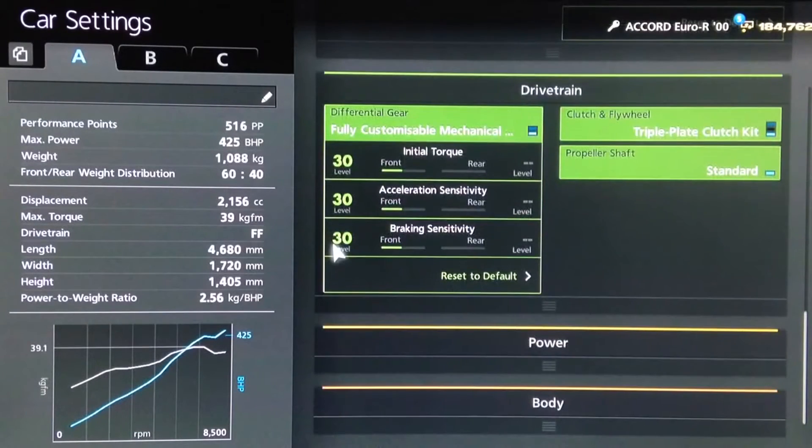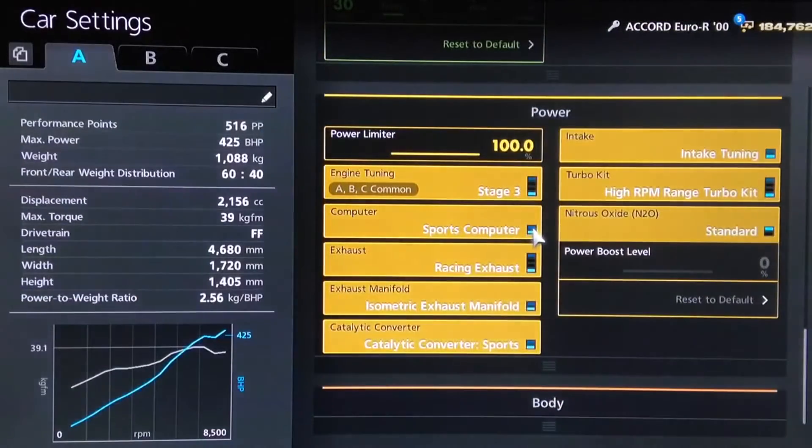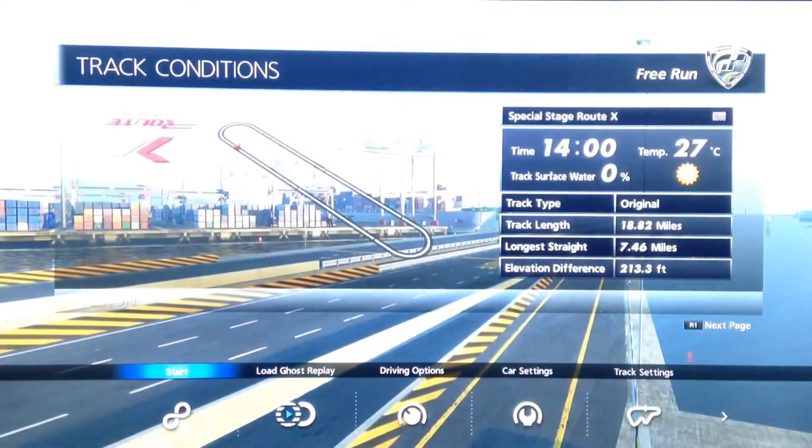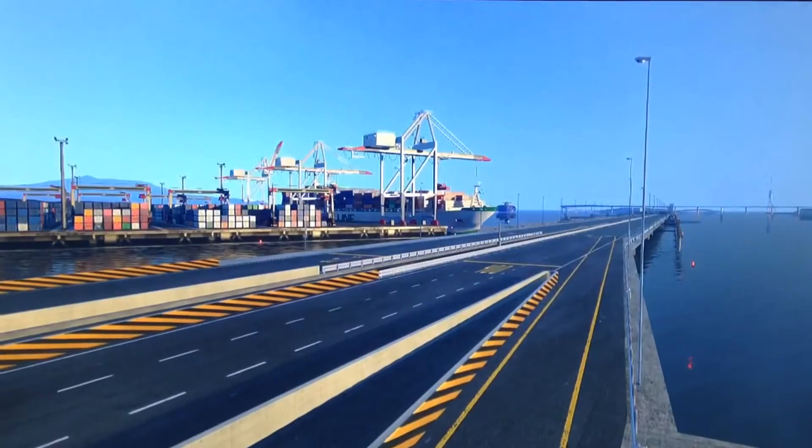For the diff we've got torque, acceleration, and braking all on 30. All the power upgrades of course, and although I haven't fitted it, as always I would recommend having NOS and the full weight loss package. Traction control is of course turned off as always.